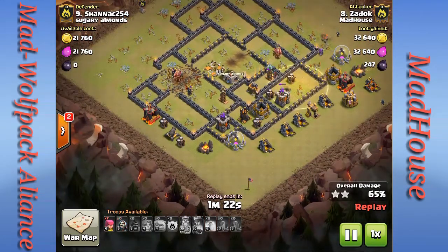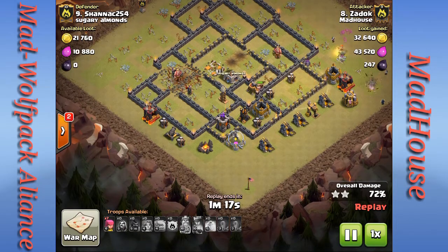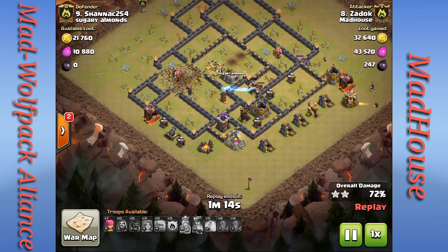He's still got several defenses up, a couple of teslas. Three hogs go down. An archer tower goes down, tesla goes down, and the sweeper is about to go down with those two hogs — they're still working.